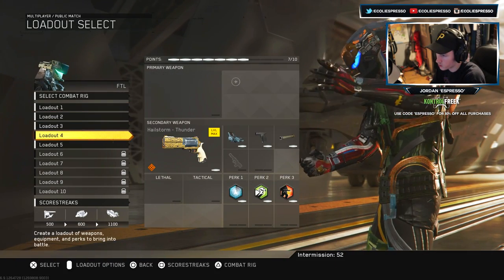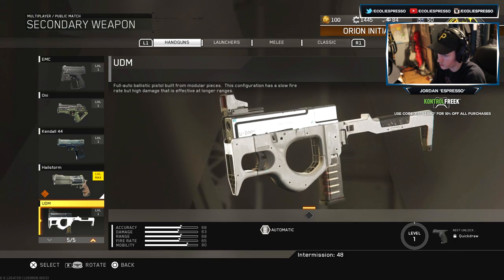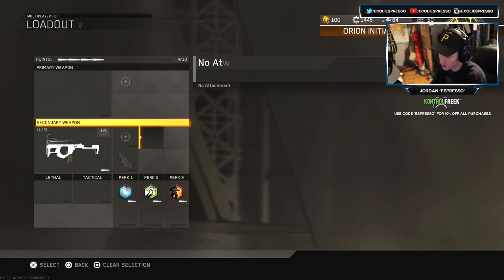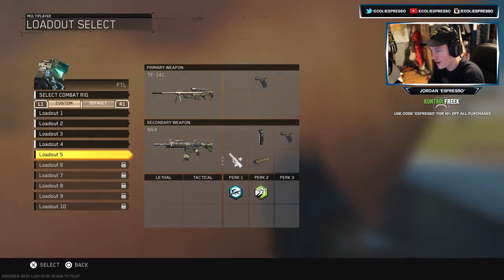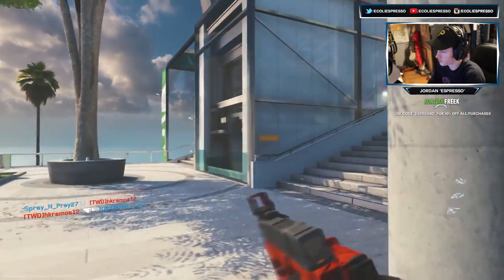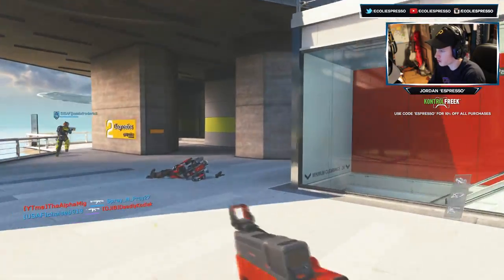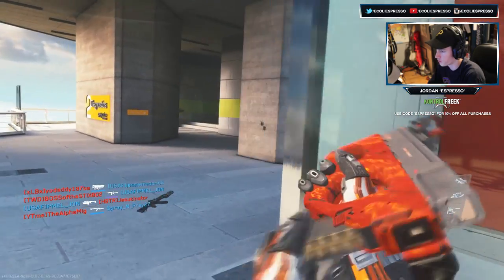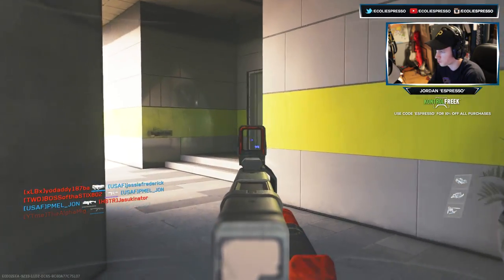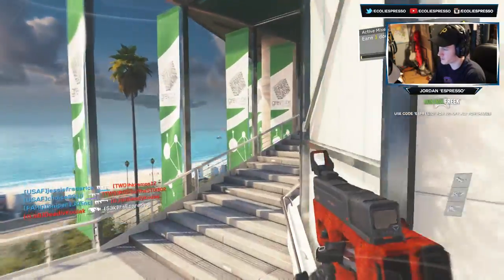We do have the UDM now unlocked, so this is nice — pretty dank, dope. Let's test this bad boy out. The UDM has a weird iron sight — standard reticle. This thing is full auto, ballistic weapon. Not the best start with this.